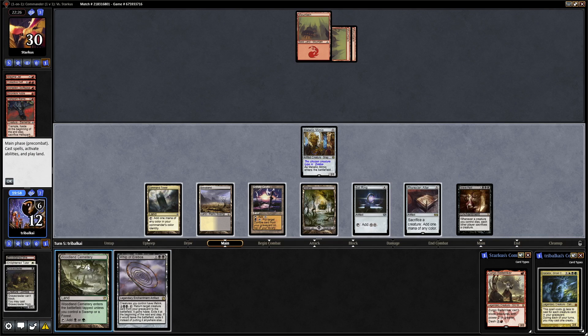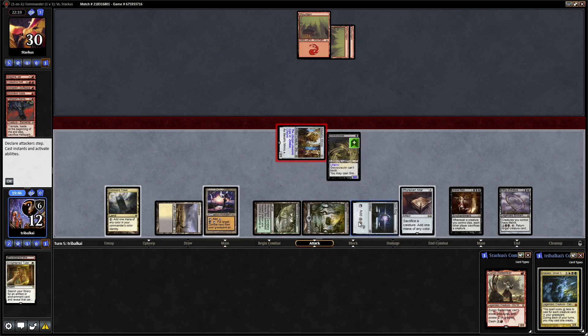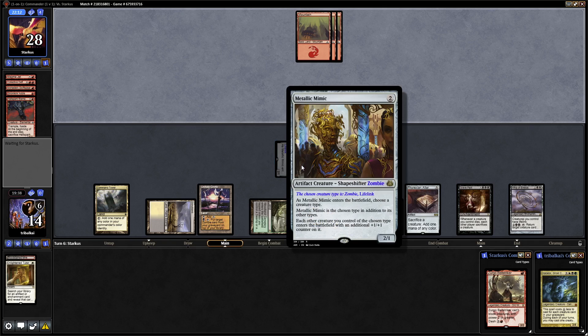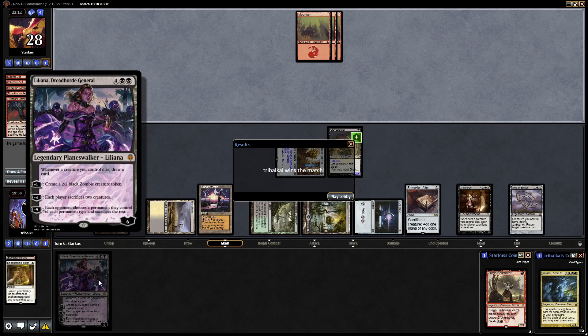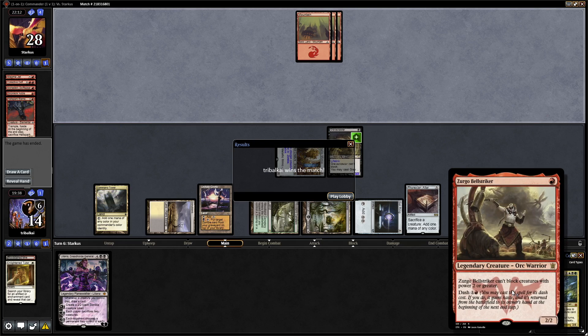A Whip of Erebos is quite good — in fact very good — against a Burn Deck. Let's get our Gravecrawler back out, then it's Whip of Erebos, which gives our creatures lifelink. We'll gain a couple of life from the Metallic Mimic and hopefully start getting our opponent's life total down to zero — probably going for Karador next turn. But our opponent gives up there. That's the trouble with Burn Decks: if you don't win within the first few turns, it's not likely that you're going to win. Liliana Dreadhorde General would have taken over the game. So that was a snippet of Karador Ghost Chieftain Zombie Tribal beating out the Rush Deck, Zergo Bellstriker.